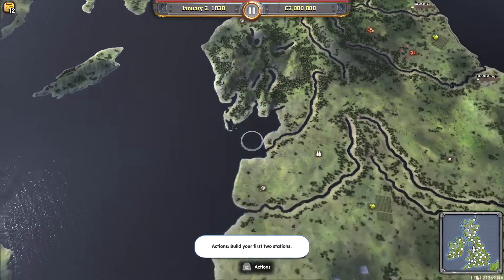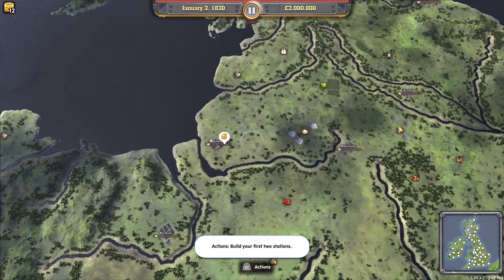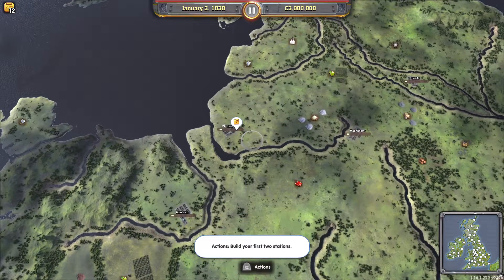This is a free mode I've set up so we can have a bit of fun and do what we want. I've given myself the full 3 million to start off with — you can choose either 1, 2, or 3 million. I'm going to start in Liverpool with no competitors, so no one is going to interfere. I can basically do what I want, and I don't need anyone building in cities before I get there.